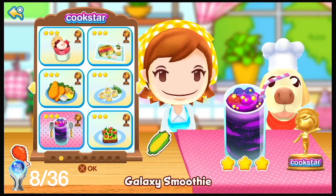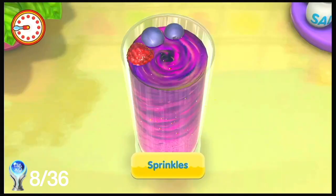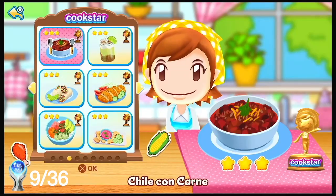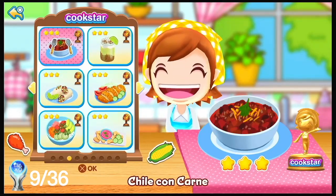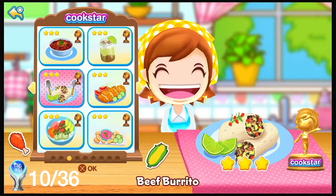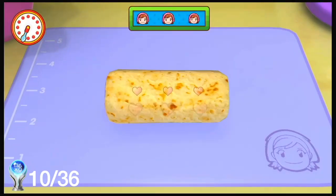To get another trophy you need to go to the galaxy smoothie and once you've made this you'll get another trophy. When you go to the chili con carne meal if you make this you'll get another trophy called Stew Chef. Then go to beef burrito to make a burrito and you get another trophy.